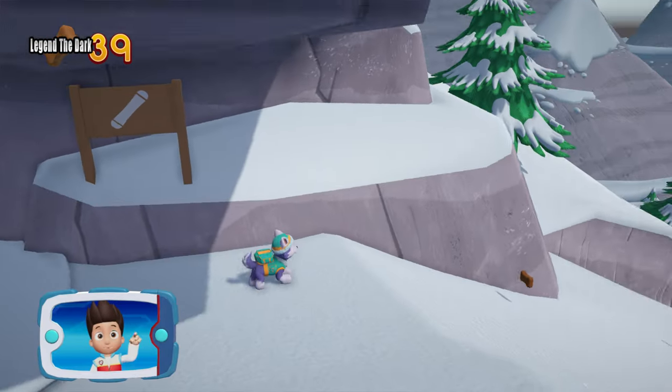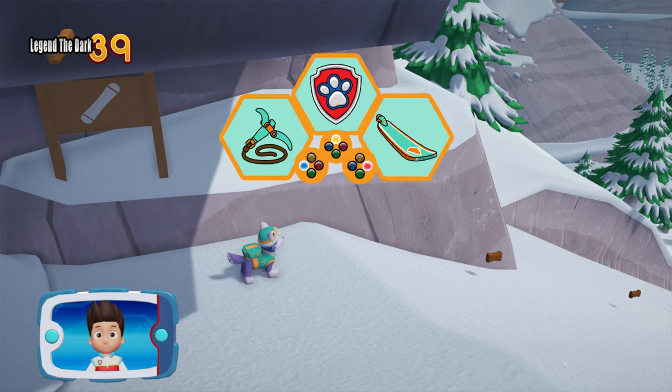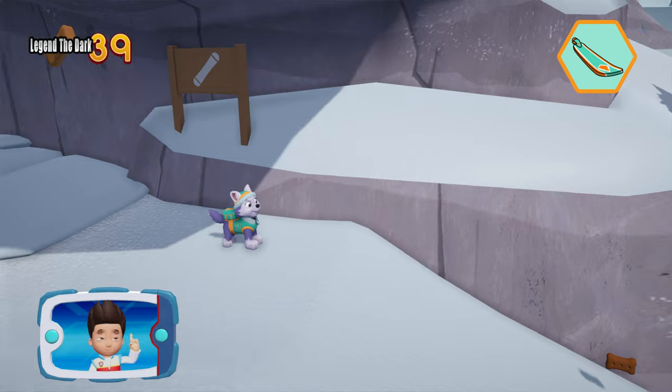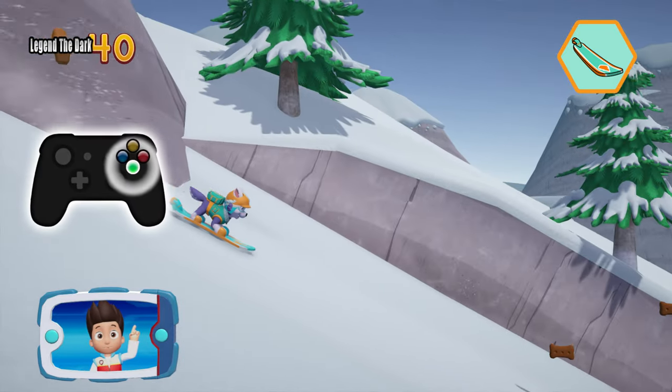See the sign? This looks like a snowboarding path. Everest is an expert at snowboarding — use it! Now let's help Everest snowboard down the mountain. Press the A button to help Everest jump.